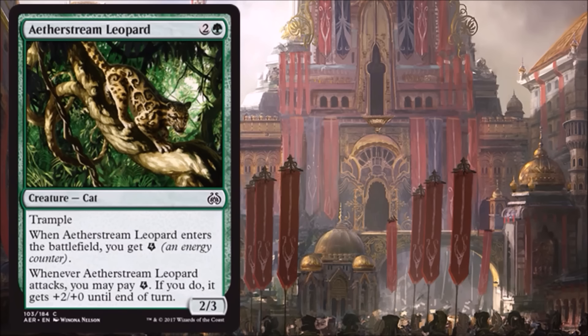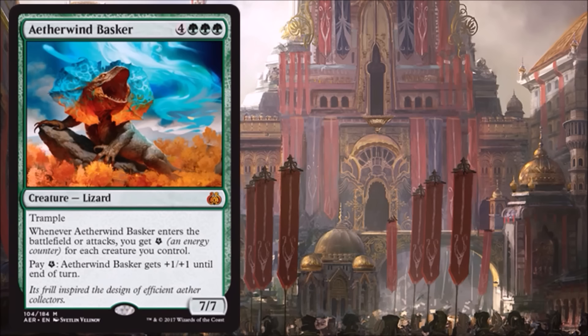Aether Streamline Leopard is a nice little trampler beater for green at the common level — a good 3-drop. You get a 2/3 with Trample, and when it enters the battlefield you get an Energy. Whenever it attacks you have the option of paying an Energy to get +2/+0. So it attacks in, a lot of the time, as a 4/3 Trampler. I really appreciate that extra point of toughness — so many of these cards attack in as a 4/2 Trampler, which is just a little too fragile. I'm happy to run this in Limited.